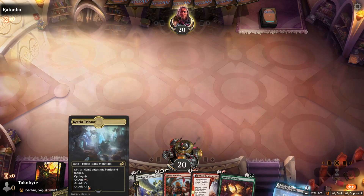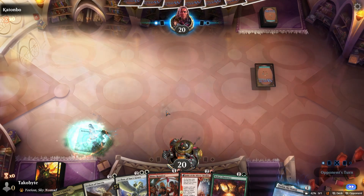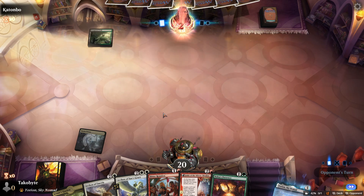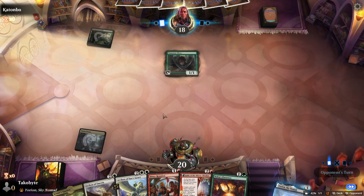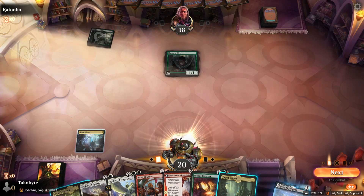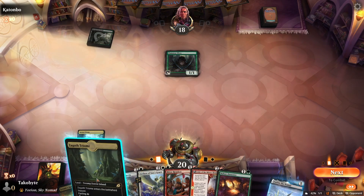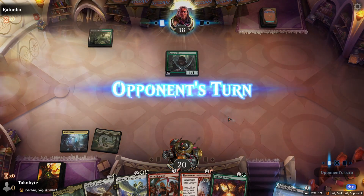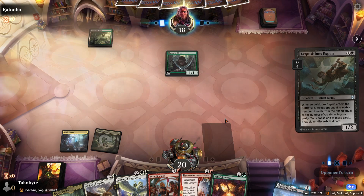We have the Forest, which is the important color needed for our hand — for Nylea's Presence to get that white mana. I'm going to play that instead so we can have double white land.